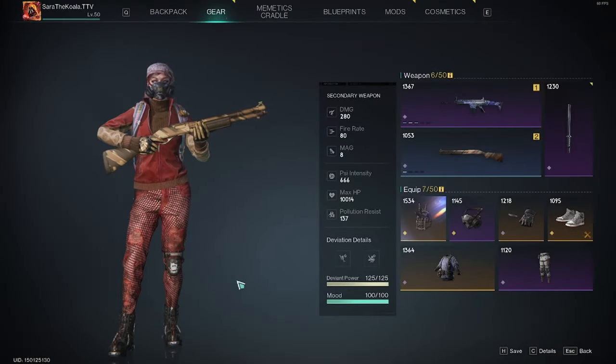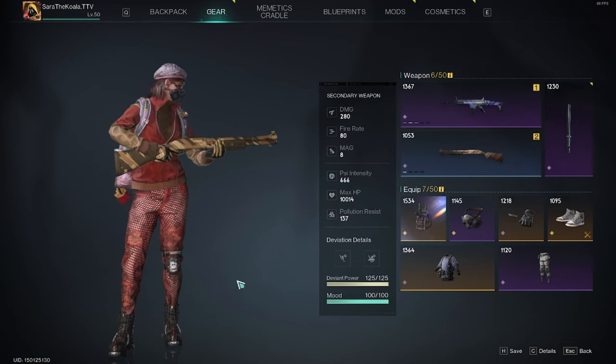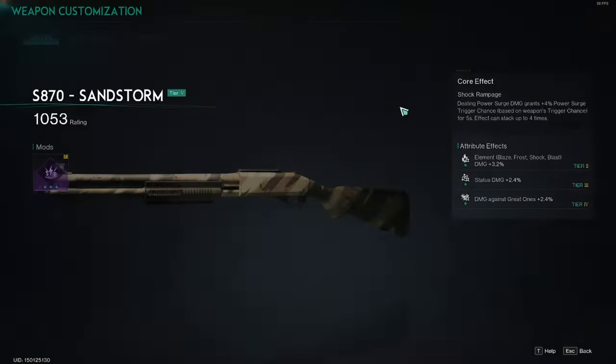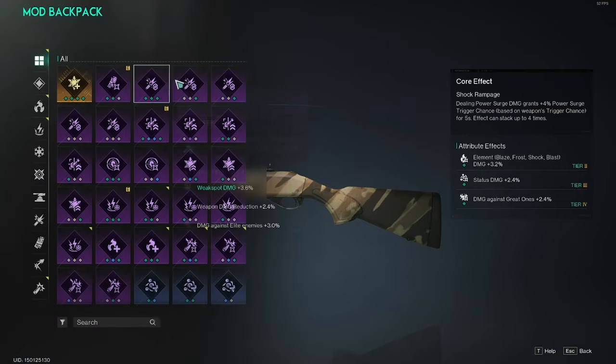You can see they've all got a number on them which explains the rating of that item. If you want to raise that rating, you can right click on the item and add a mod to it to enhance it and make it a bit stronger.